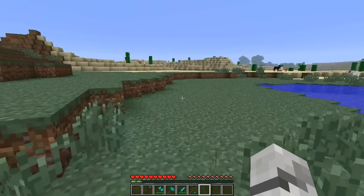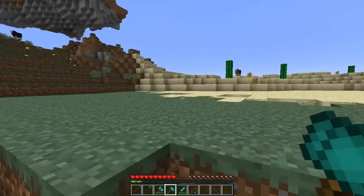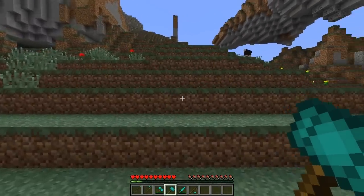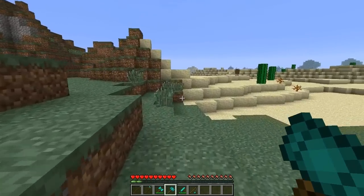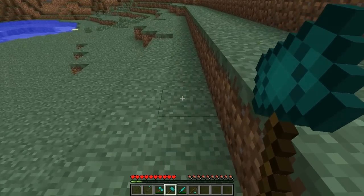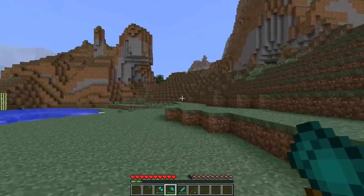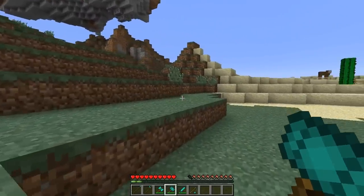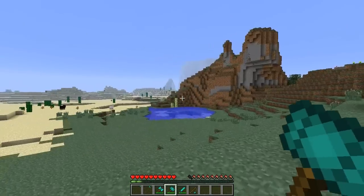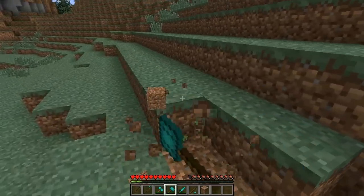So next we are going to move on to the war hammer. The war hammer also has slow attack speed, does as much damage as a sword, and has a large knockback. Now if you hold down your right click you can do this and it does sort of like a mini explosion, and it hurts surrounding mobs. The better the material or the weapon - diamonds going to be the best - the bigger the amount of damage you do. So you can also destroy blocks really fast with this.